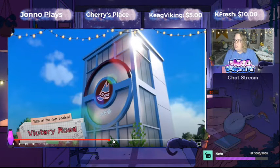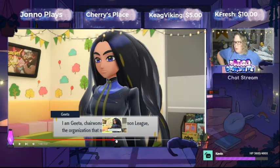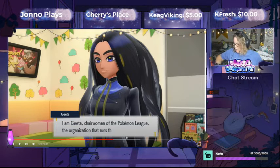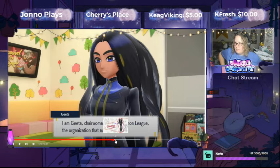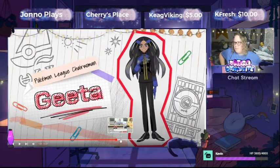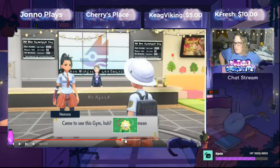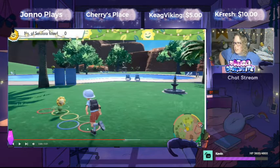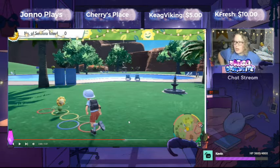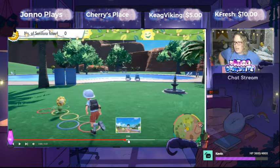Our last story is taking on gym leaders and traveling down Victory Road, battling all the gyms as you go through the region. We meet some new gym leaders and we meet Geeta, the chairwoman of the Pokemon League — her job is to make sure you qualify and get all your badges before you try to go to the Pokemon League. We do have gym tests with little puzzles, like finding all the Sunflora — kind of like when we had to round up all the Wooloo in the grass gym in Sword and Shield. We're going to have little puzzles and stuff.